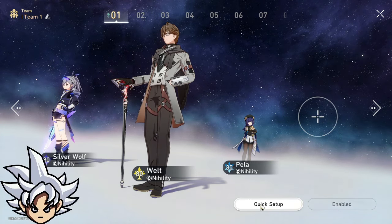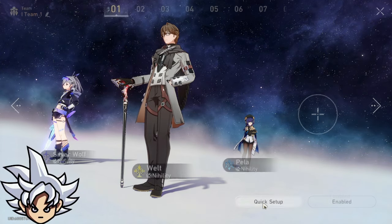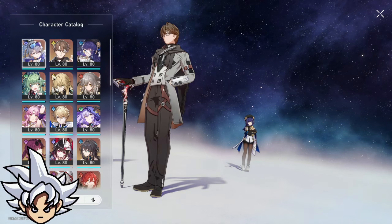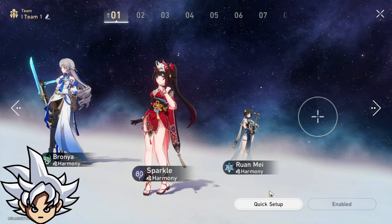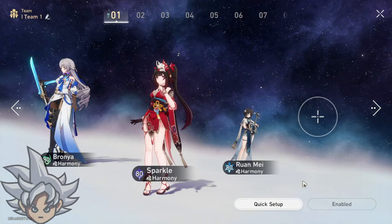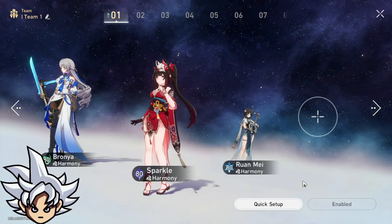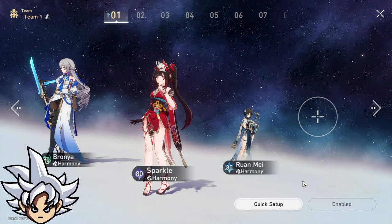I can't discuss specific numbers, but you've built your account, pulled for support characters, re-rolled for Bronya — you just want to run these characters with the newest DPS you pulled. These are the top three support characters. Tingyun doesn't really work with Acheron because Acheron doesn't need the energy she provides.